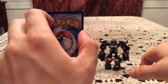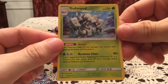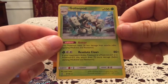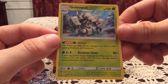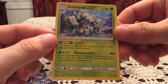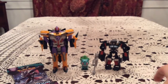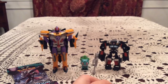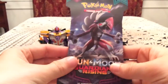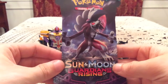The rare — Golisopod GX holo! Two for two on a new holo or better. This is not one I got in my booster box, and from what I understand it's pretty good. It's got a nice ability and a nice attack — pretty cool. Pretty beastly looking Pokemon too. If you think about it, it's like the Magikarp of the gen — really weak and wimpy looking first form, and then a boss monster looking second form.